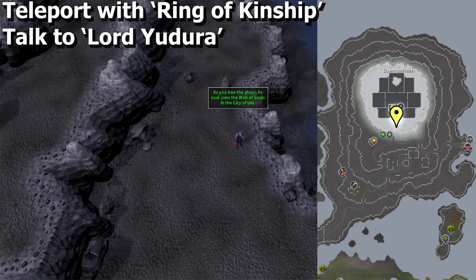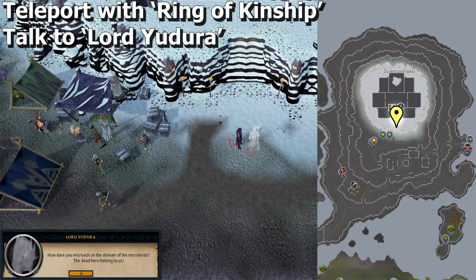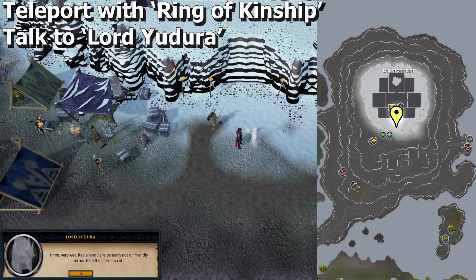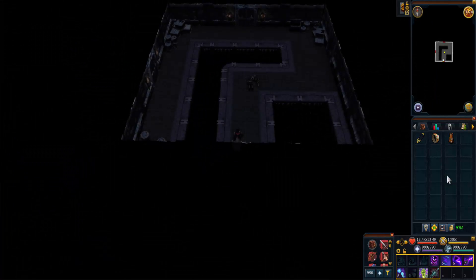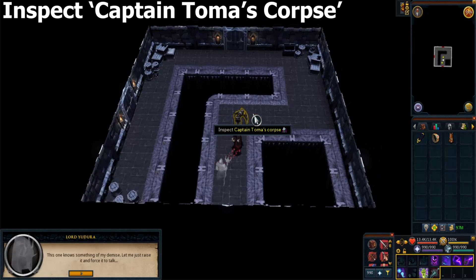Teleport with the Ring of Kinship and speak to a ghost named Lord Utero at the teleport location. Then inspect Captain Tohma's corpse and finish the dialogue.